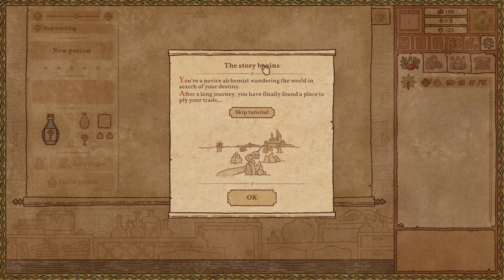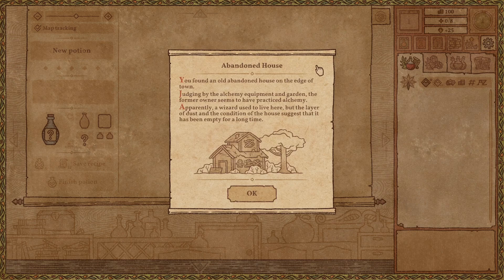We should do the tutorial. The story begins. You're a novice alchemist wandering the world in search of your destiny. After a long journey, you have finally found a place to apply your trade. You found an abandoned house on the edge of town. Judging by the alchemy equipment and garden, the former owner seems to practice alchemy. Apparently, a wizard used to live here, but the layer of dust and condition of the house suggests that it has been empty for a long time.